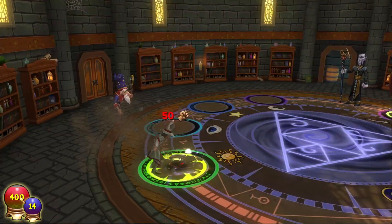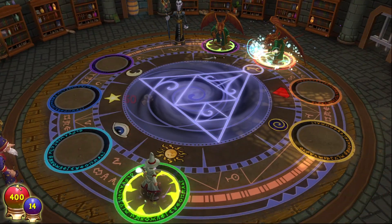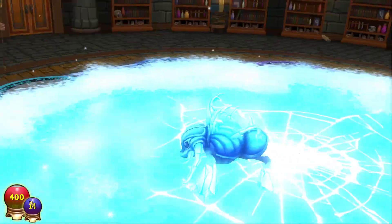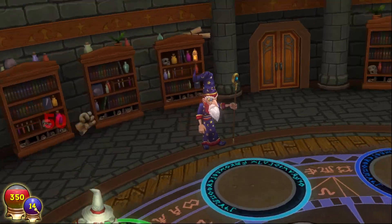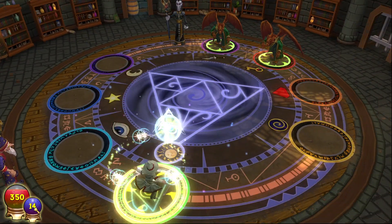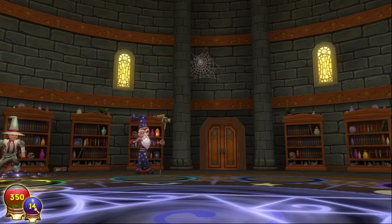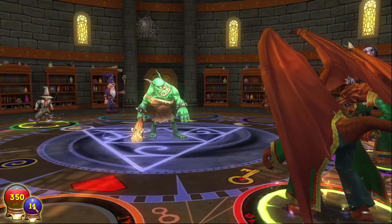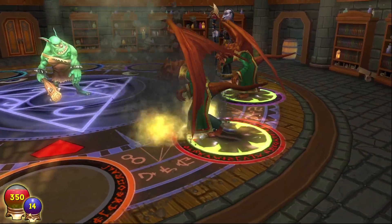This over here is your health bar. This over here is your mana. Mana is the total number of pips you can basically use overall — it's not per battle. In the battle I'm doing right now I would be left with 14 pips, or 14 mana.